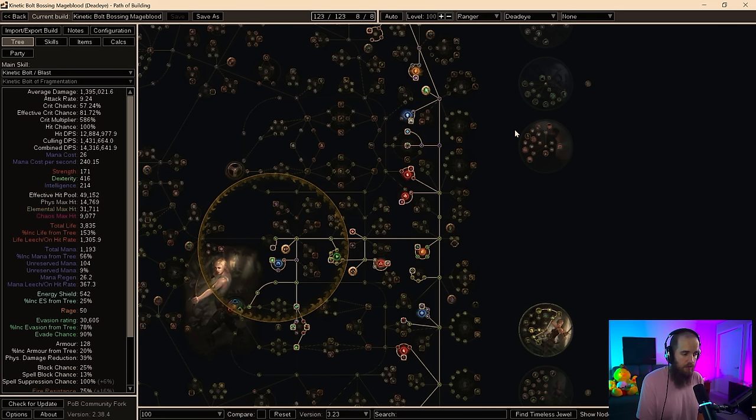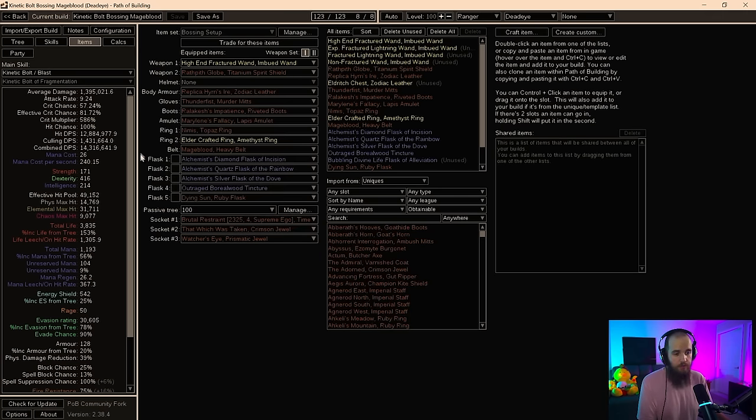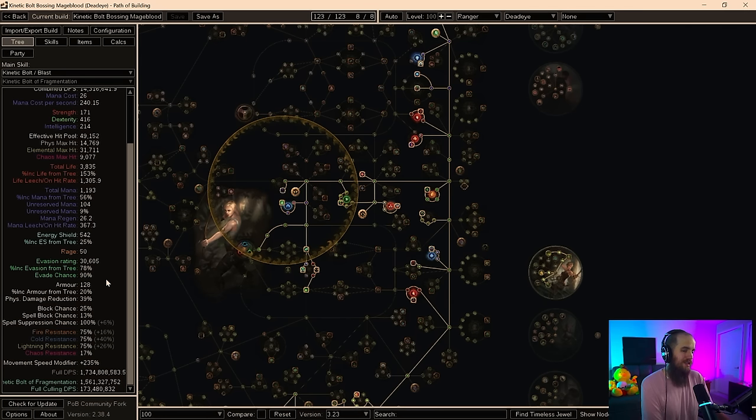If you have a Mageblood equipped, I don't want to hear you complain about not having enough currency to respec 15 to 20 points when swapping between setups. Technically, you don't need to swap to the bossing version if you don't want to — 400 million DPS or more is plenty of damage to kill whatever you need. However, one big thing that is pretty important is that you do want a That Which Was Taken with 25% mark effect if you're going to be bossing — this is a large portion of your damage.